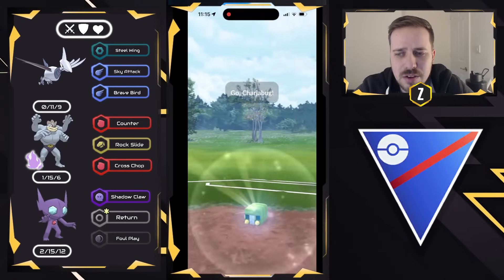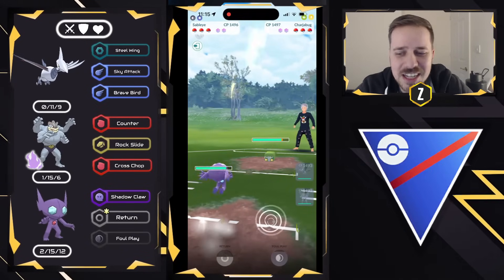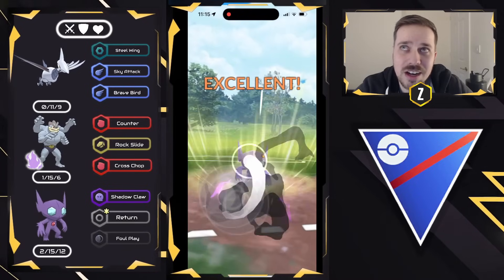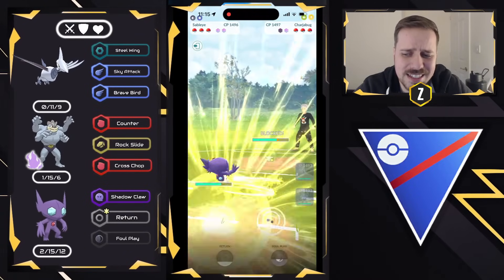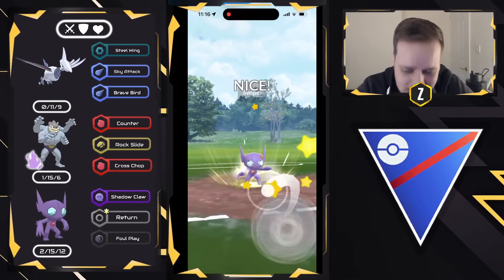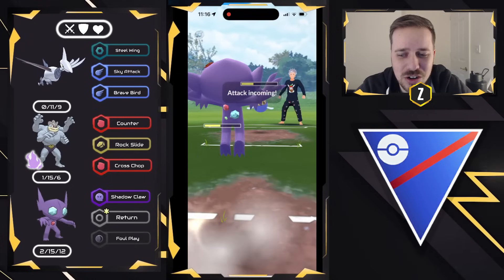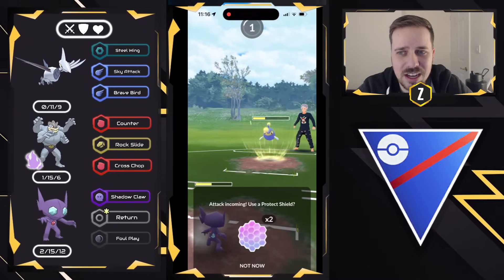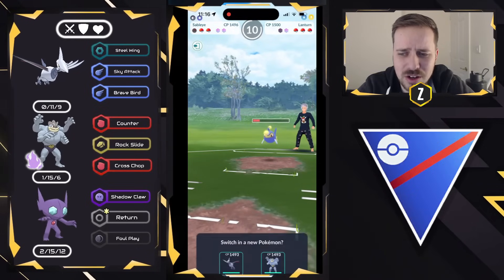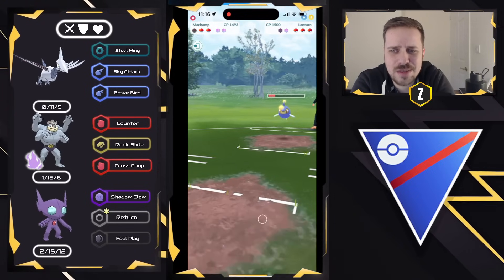Moving into the next one — Skarmory on the lead versus Chargebug. Chargebug is a tough one for this team. We're going to swap out into Sableye. We can just do a lot of damage, and I'm reading that they're deciding to stay in, which makes me concerned that there's another answer to Lantern in the back. They have a Chargebug and a Lantern, so this is bad for Skarmory. We land the return though, getting a lot of use out of Sableye. I'm going to let the Surf go through — I was hoping I could make it to a Foul Play in time but was one fast move off, which is unfortunate. They now have quite a bit of energy, so we got to come in with Machamp.